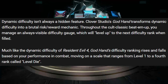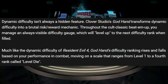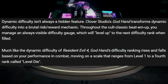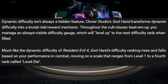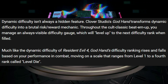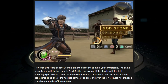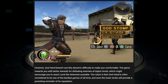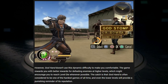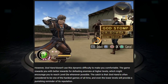Dynamic difficulty isn't always a hidden feature. Clover Studios' God Hand transforms dynamic difficulty into a brutal risk-reward mechanic. Throughout the cult classic beat-em-up, you manage an always-visible difficulty gauge, which will level up to the next difficulty rank when filled. Much like Resident Evil 4, God Hand's difficulty ranking rises and falls based on your performance in combat, moving on a scale that ranges from level 1 to a fourth rank called level die. However, God Hand doesn't use this dynamic difficulty to make you comfortable. The game rewards you with better rewards for defeating enemies at higher levels, which might encourage you to reach level die whenever possible. The catch is that God Hand is often considered to be one of the hardest games of all time, and even the lower levels provide a punishing reminder of its reputation.